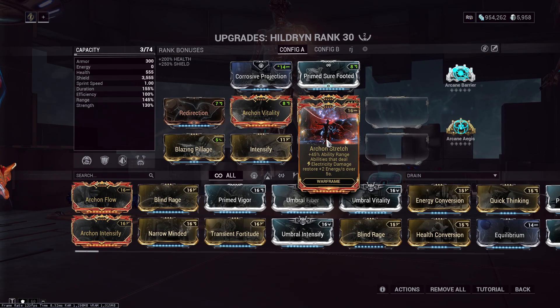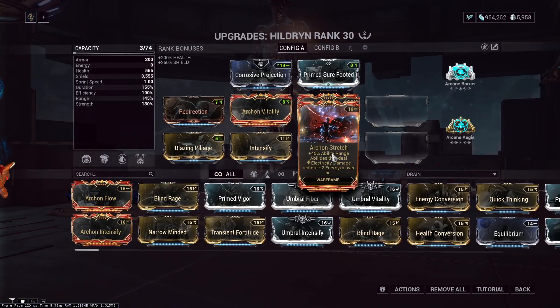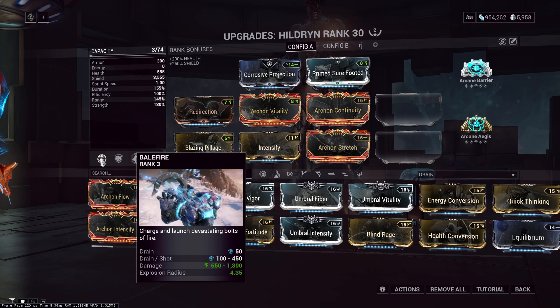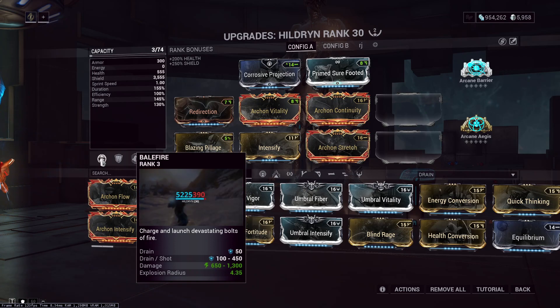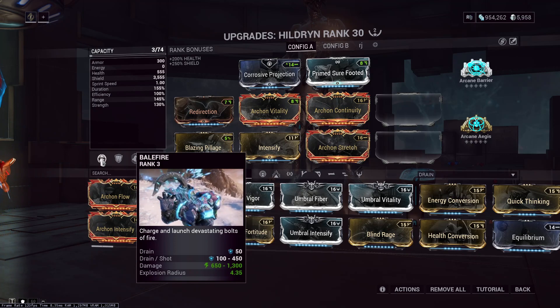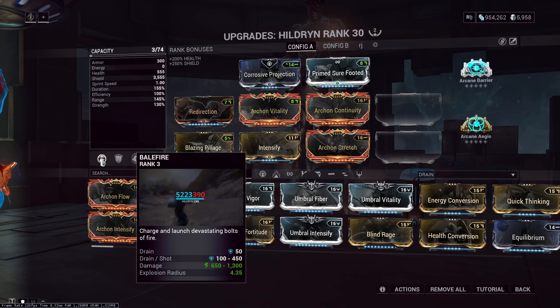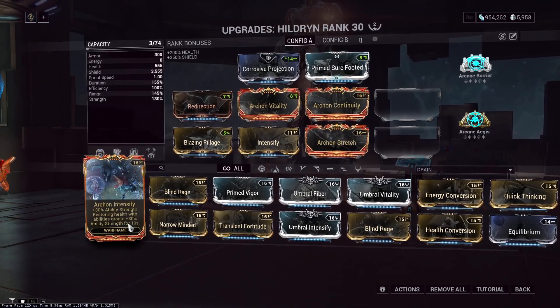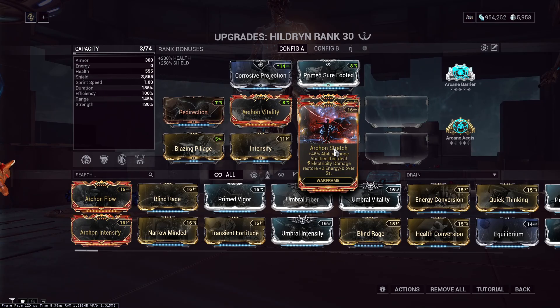Archon Stretch — I put this on here because she can at least use it and trigger it, though she doesn't need the energy. Obviously the range is useful, and you can trigger it easily from the Balefire. In order to trigger it, you would need to have electricity on it, which is good because that's the damage it does — you wouldn't need to trigger an electricity proc separately. So as long as you're shooting, you're getting energy. Not that it matters, but she can use it — I wouldn't say it's useful though.